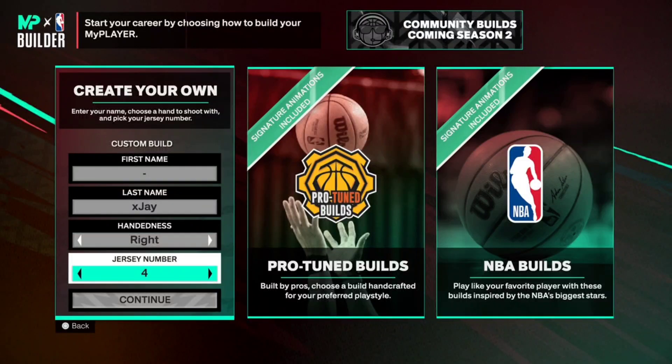What's good YouTube, it's your boy JFO here with another video. Today I got you guys with the most toxic best lockdown build on NBA 2K25 next gen. The current gen version will come out later today. This build is absolutely toxic — you'll be able to get so many stops, steals, bumps, and intercepts.